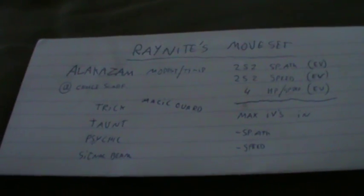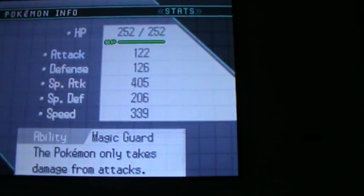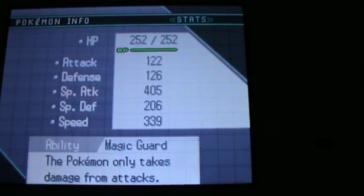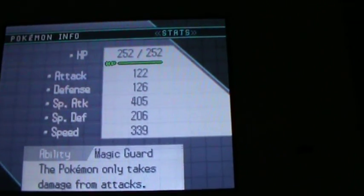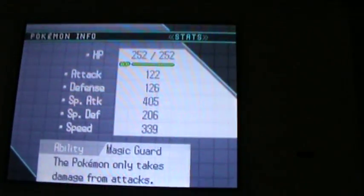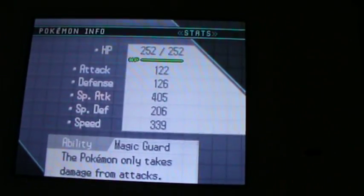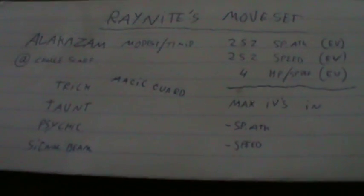I would give it Modest nature, because with Modest nature it has these stats. It has over 400 Special Attack, so it can quite pack a punch on everybody. It also has decent — actually pretty good — Speed, and especially with a Scarf, so we have nothing to fear from being outsped.